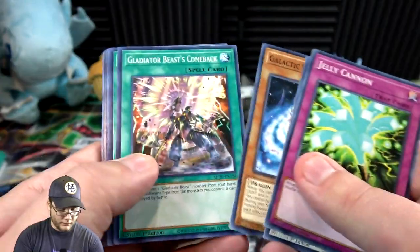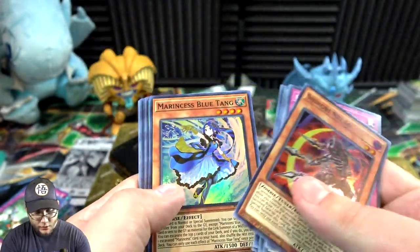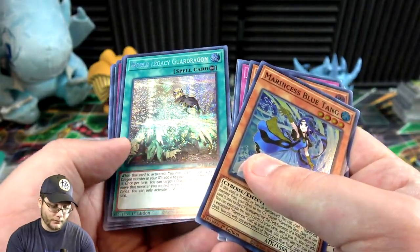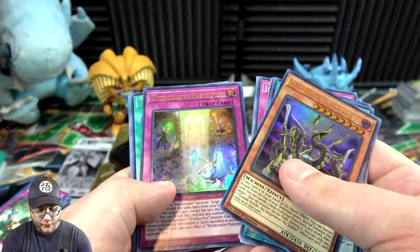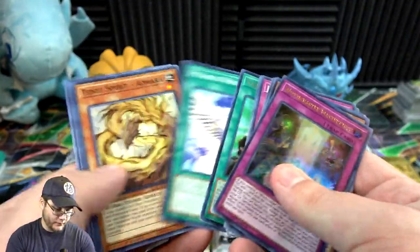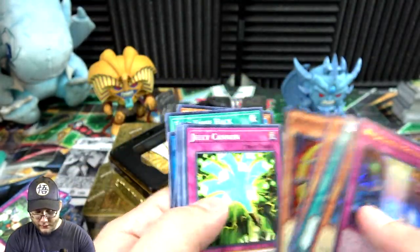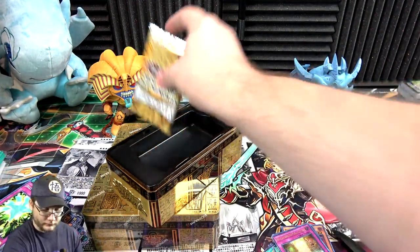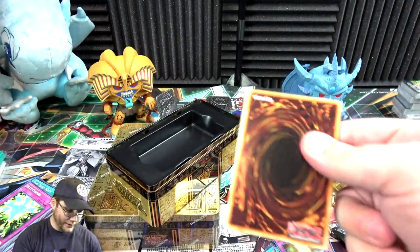Jelly Cannon — it's a fun one to say. Shinobi Necro, Blue Tang, World Legacy Guard Dragon — now that looks really cool as well. Then Gizmek Orochi and Witchcrafter Masterpiece. I actually forgot that World Legacy Guard Dragon got the prismatic treatment — that's pretty dang awesome.